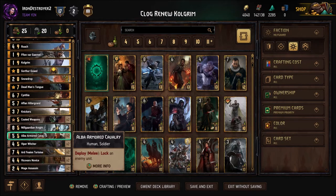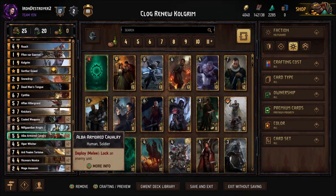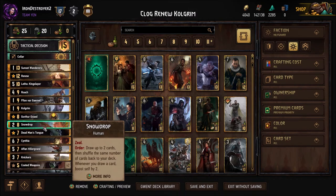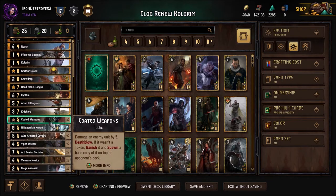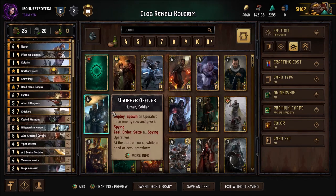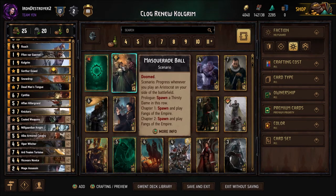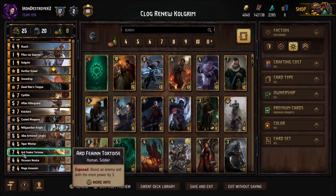I added a Nilfgaardian Guardian Knight — this could be any five-provision card you really want. Could be an Assassination if you want more control. I just like the Nilfgaardian Guardian Knight as an opener option because we were lacking on that. Two Elbow Armored Cavalry — you could just run one. I like having the control. Round one our main lose condition is if they have big engines set up, and this helps with it. The only thing it doesn't help with is engines behind a defender, as we have no Invocation.